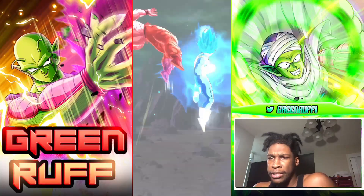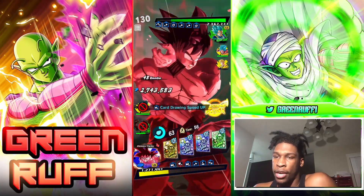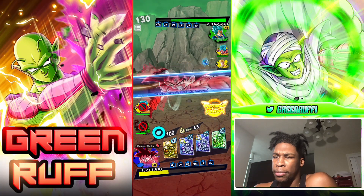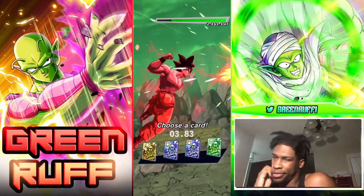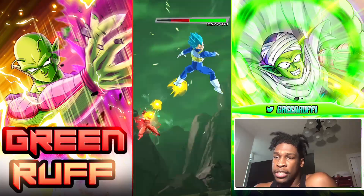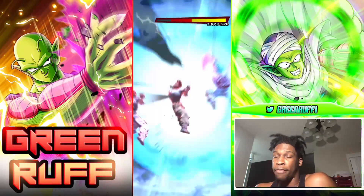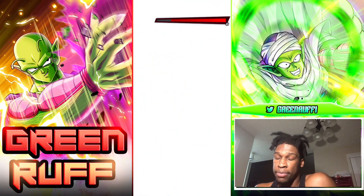He goes with a green Vegeta and pops the ultra card, but I know Kaioken Goku is super tanky so he's not going to get one-shotted. He should have done more cards before popping the ultra card. I got the PV and taking him out is going to help me a ton. I pop the green card - you literally see me pop two green cards in a row. I had a feeling he was going to pick another green card, so we do kill the green Vegeta, which is great - now I'm type neutral against both his units.